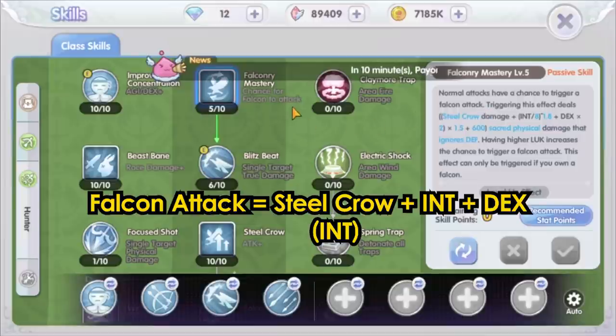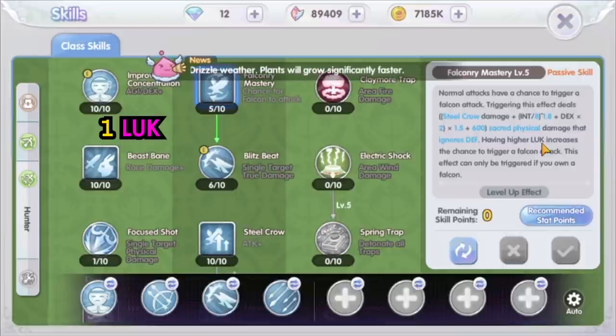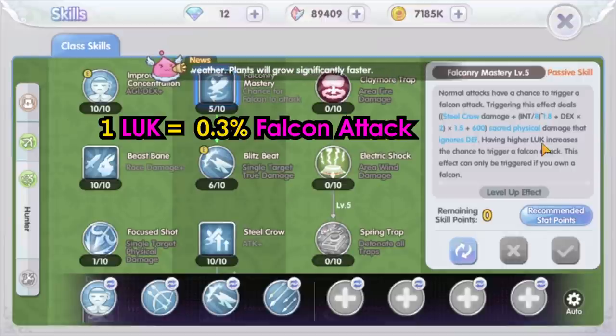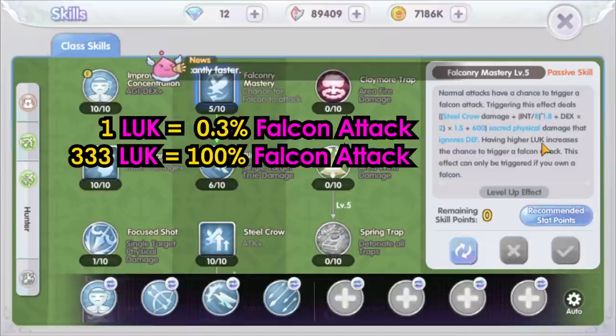The Falcon attack is a sacred physical damage that is IGNORE DEFEND. Having higher luck increases the chance to trigger the Falcon attack, so we also need the luck stat. The information I got from Chinese players in the Taiwan version is that 1 point of luck increases around 0.3% chance of Falcon attack. So to have 100% Falcon attack, that is equivalent to about 333 luck.